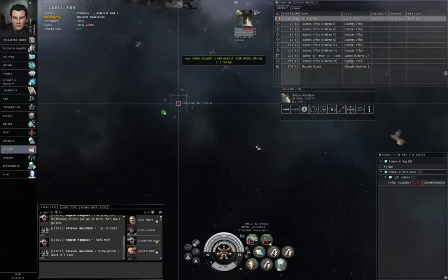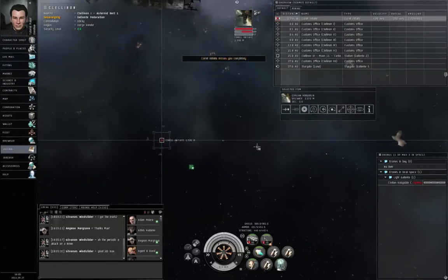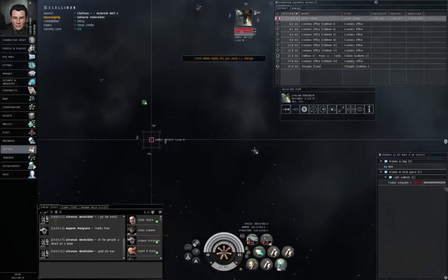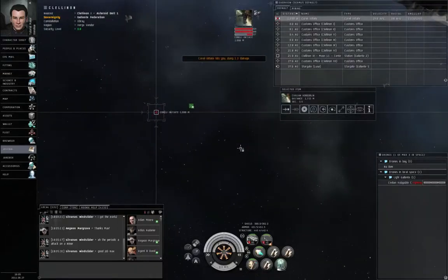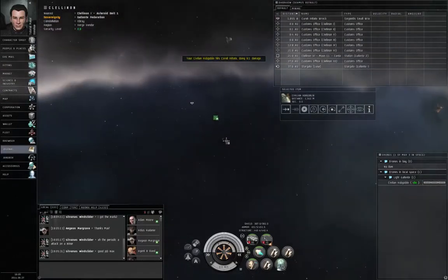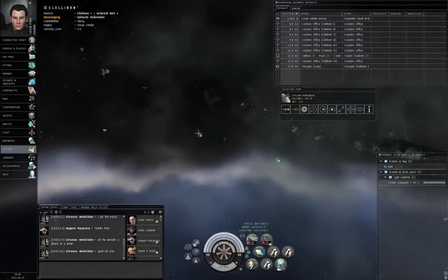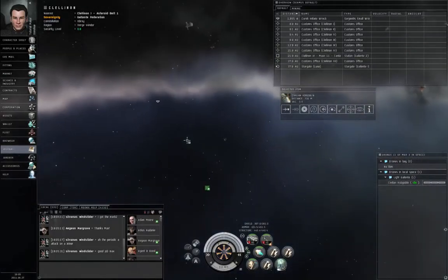In my case it's F9, but the default — if you didn't change it — should be F, the key between D and G on a QWERTY keyboard. I've sent my drone, simply told it to attack the target, and the drone did the fighting. I didn't have to worry about things like optimal range or tracking speed.